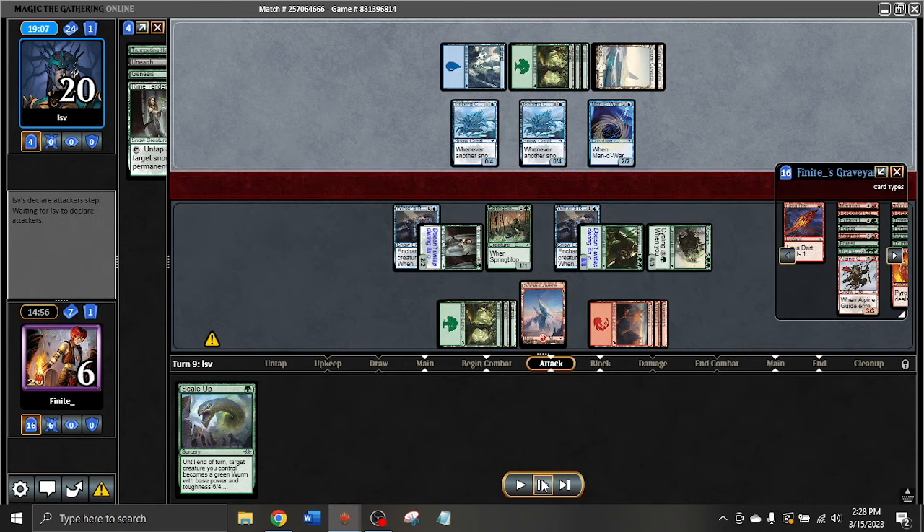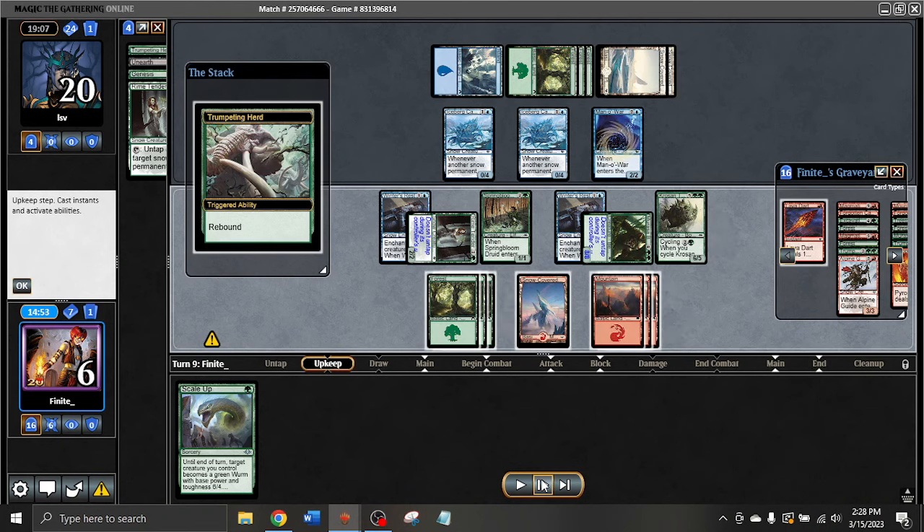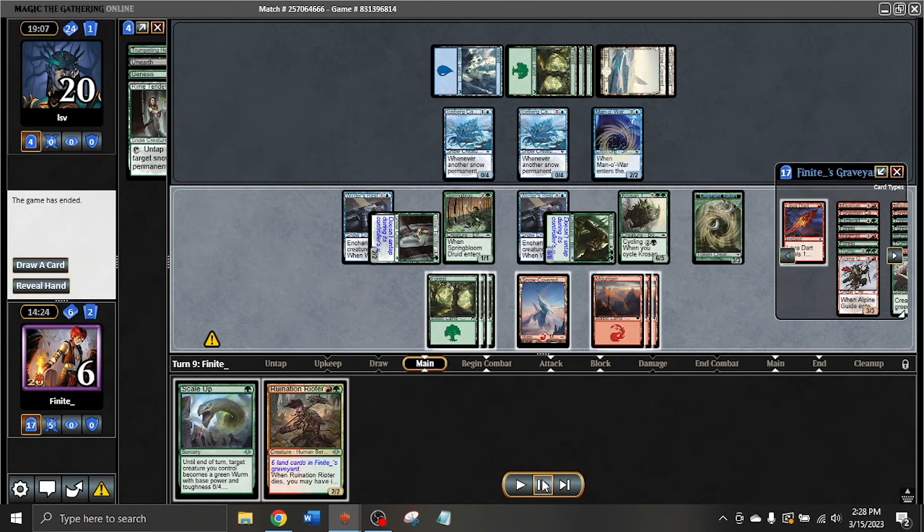The opponent has Manawar on an Elephant. We know they have a Snow Permanent in hand and that Frostwalla. At this point I just scooped — with my opponent at 20, we know they have a Snow Permanent in hand which is going to mill me for four. They can just block the Crosis and Tusker with the Manawar, rebuy that, bounce my Elephant again. I'm never making progress on this board, so time to pack it in and go to game three.